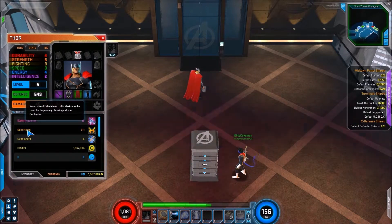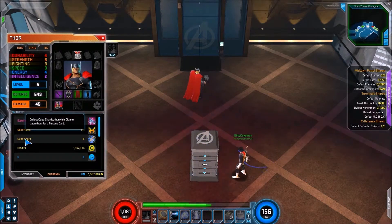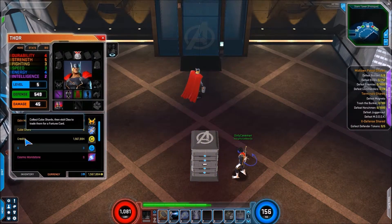Here are some Odin Marks — you get them from PVP and doing all sorts of things. And then Cube Shards, which you can use to buy fortune cards that have random drops, with higher and lower chances to get good and bad things.